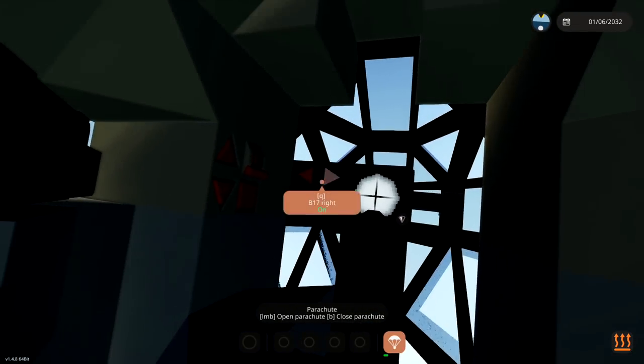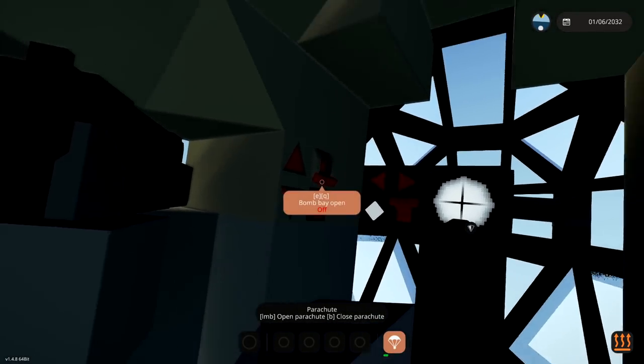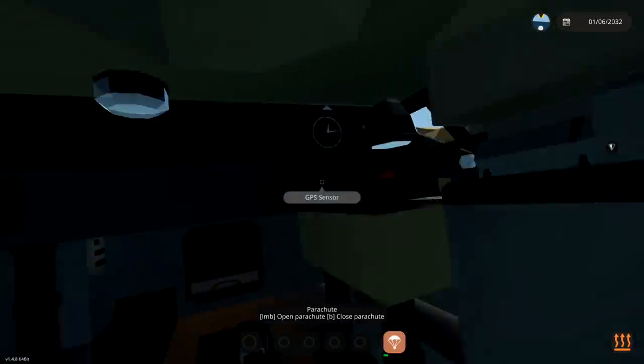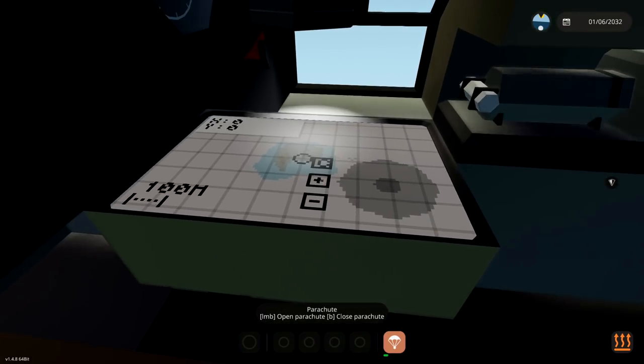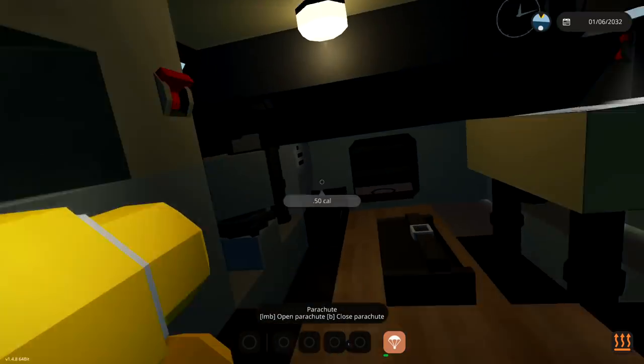We can fly left a little bit, fly right a little bit. Amazing! We have our bombsite, bomb release, Bombay open, and bombsite zoom. We also have our machine guns. And this, I think, is the navigation seat - navigator's seat. Pretty awesome! We also have a light as well.